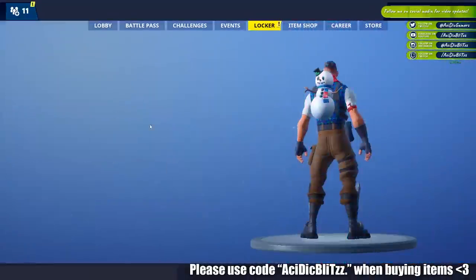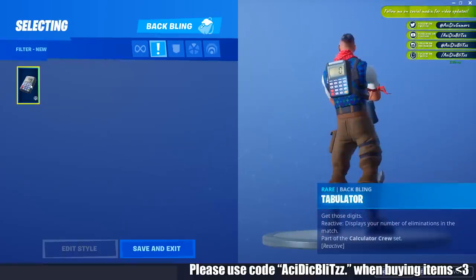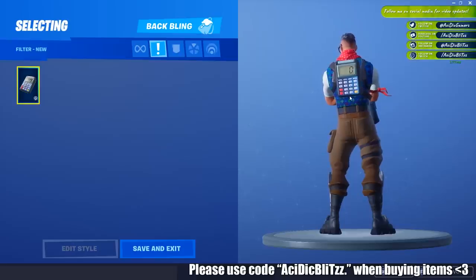Let's go into exits and check out the Tabulator. Of course, it is reactive, which means that it is going to count your kills live as you get them in game, just like the elim back bling from the aim set. But this looks really, really nice. I just love the calculator — it just looks so cool to me.